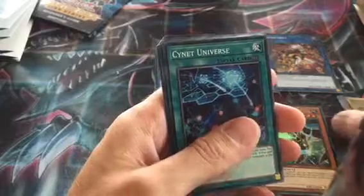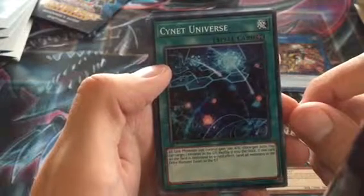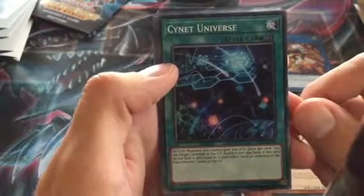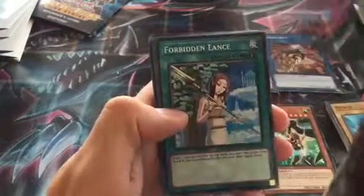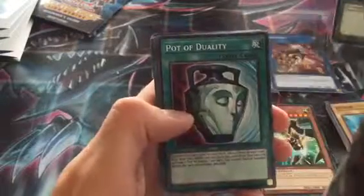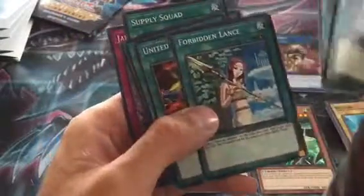We've got a couple of new monsters and a lot of reprints. For spells, there's a new one — Signer of the Universe: all link monsters you control gain 500 attack, and once per turn you can target one monster in the graveyard to shuffle it into your deck; if this card is destroyed by a card effect, send all monsters in the extra deck to the graveyard. We also have Monster Reincarnation, Dark Hole, Mystical Space Typhoon, Book of Moon, For the Fallen, United We Stand, Pot of Duality, Burden of the Mighty, Supply Squad, and Terraforming. Pretty good spell cards in here.